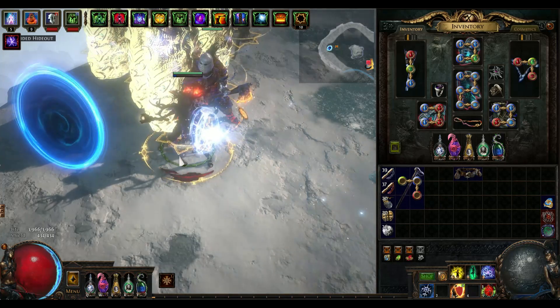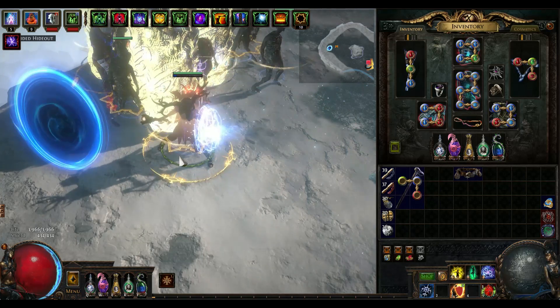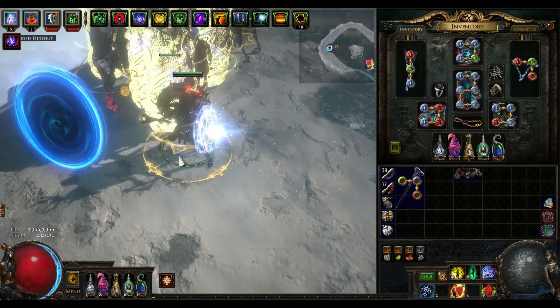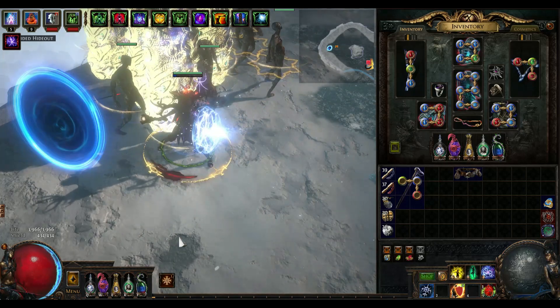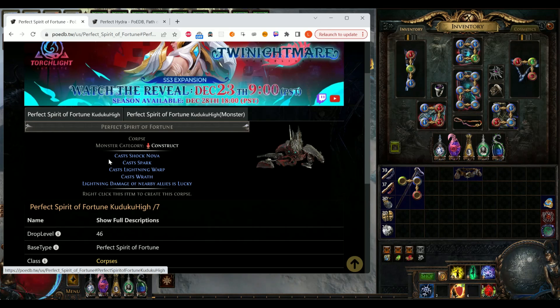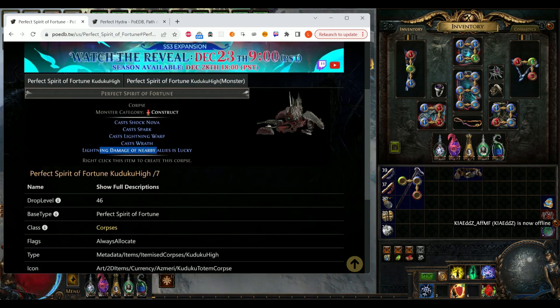I know everyone is talking about Spirit of Fortune for its buff, however it can actually be an insane carry rather than just an aura. Its first notable quality is its buffs, which can also buff themselves. The Wrath aura — though in poedb it said it only buffs attacks — as I tested it, it also grants more lightning damage to spells, and it grants lightning damage lucky hit, which is roughly 30 percent more damage.